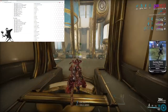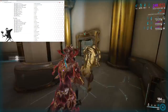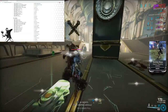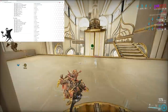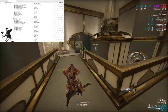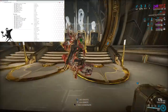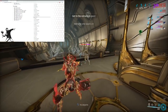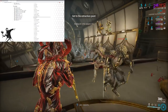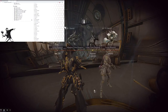Is the Snipetron Vandal better than the Vulkar Wraith for Eidolons? Let me know in the comments below — I'm guessing the Snipetron Vandal is worse than the Vulkar Wraith for Eidolons. Brenton normal not going to get buffed. Dara Vandal most likely not getting a buff. I think the Grakata might get a buff because DE likes buffing the Grakata.